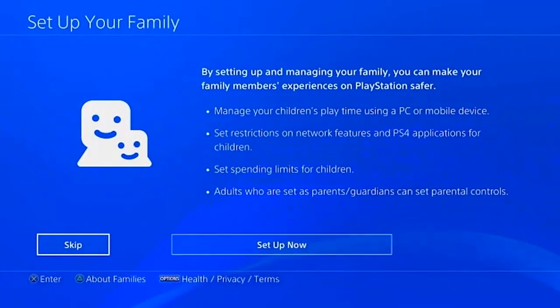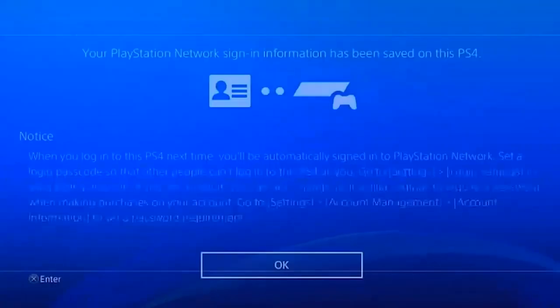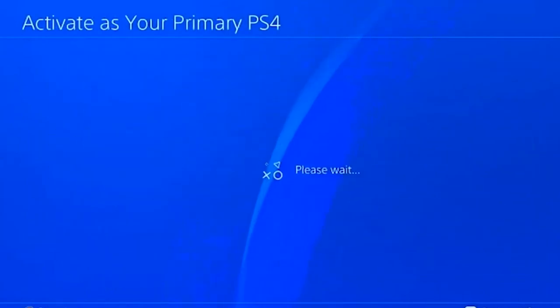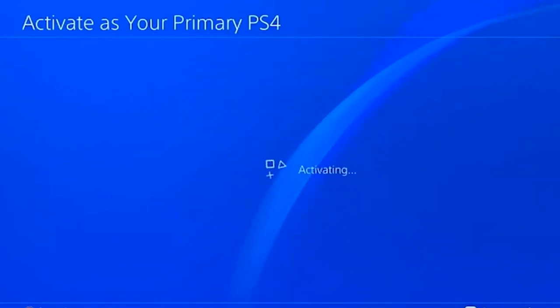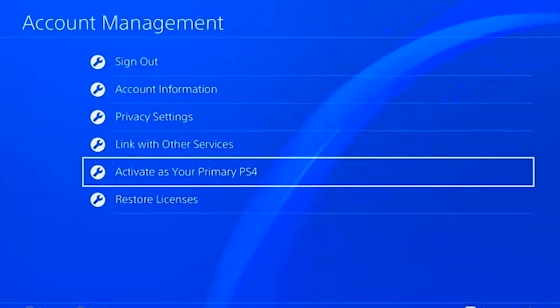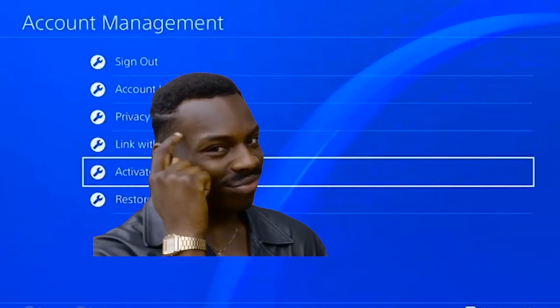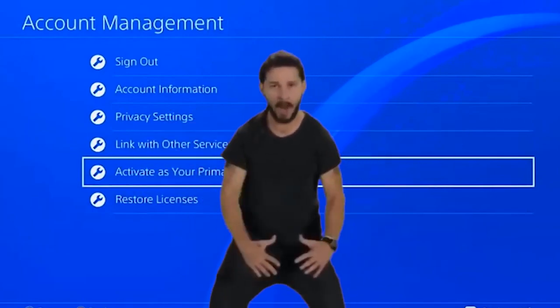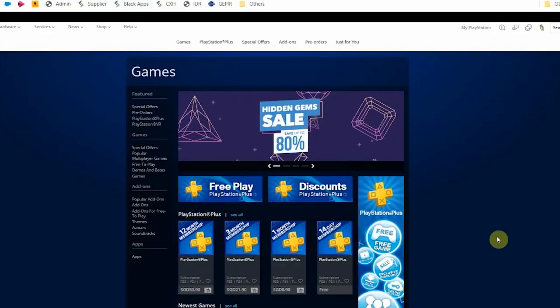So we've created the Singapore account — that's our first step. Now go to Settings, select Account Management, then click 'Activate as your primary PS4.' We're doing this so that any games you purchase under the Singapore account are playable on your main account — for example, your US account. Even if you purchase the game on the Singapore account, you'll be able to play it on your US account. It sounds complicated, but just set this as your primary account and we'll move on.